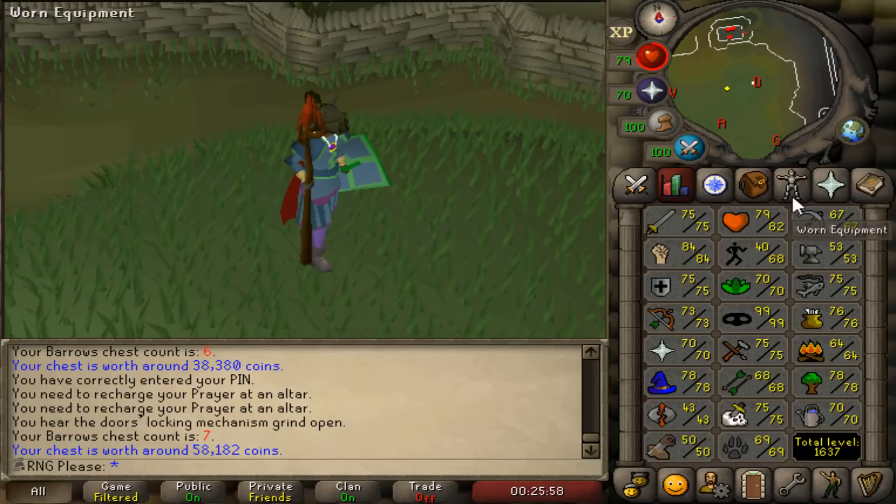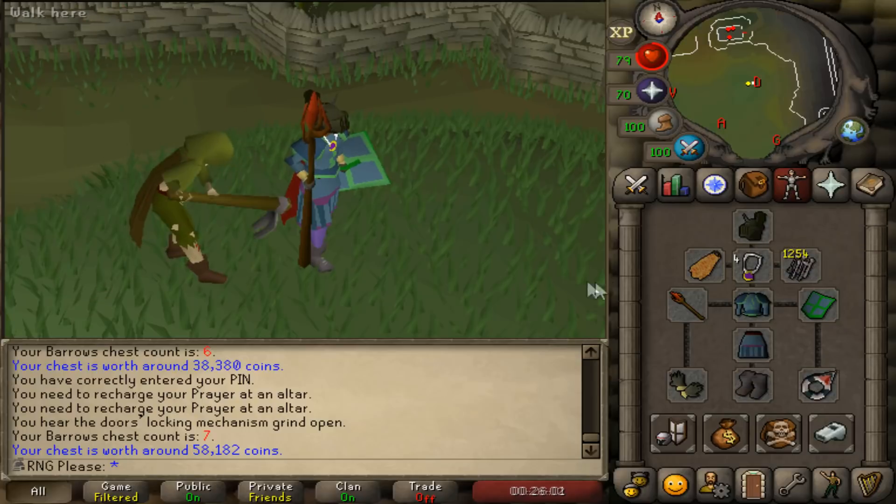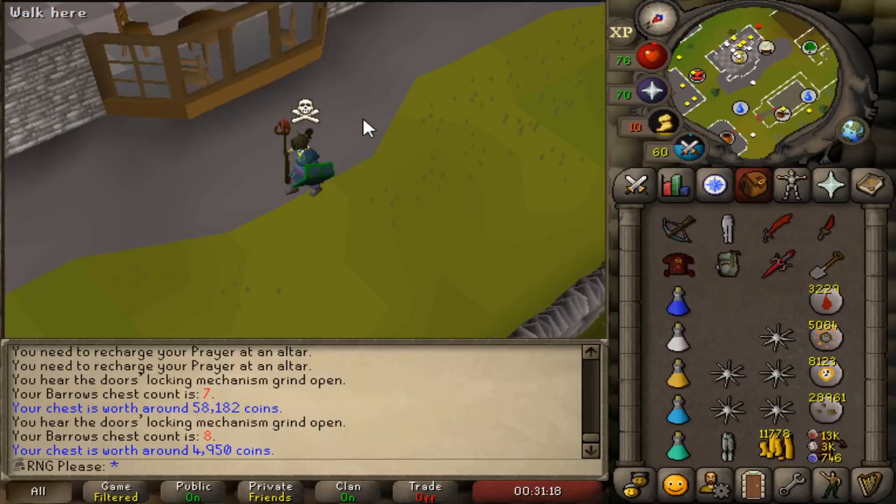It'll take a while but I'm only after tank legs — I'm not looking for a really efficient method, this is probably the most efficient for me right now. Barrows helms down, hopefully we get some tank legs. And then... what an absolutely awful chest, 4.95k — what the fuck was that?